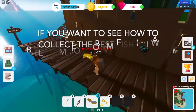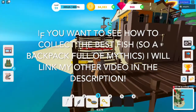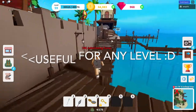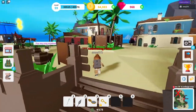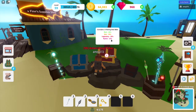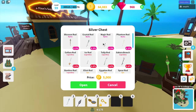The Creature Locator is really helpful if you want to gain XP by killing sea creatures. Another helpful thing is to go over to the chests - I tend to open the silver chest, and if you open a bunch of these you're more likely to get a better rod. If you're starting out you won't get the best rod straight away, but just try and get a good fishing rod.